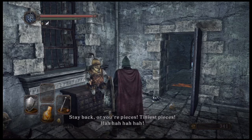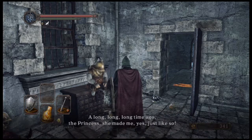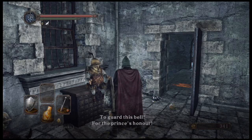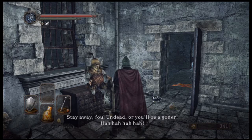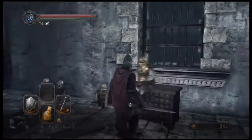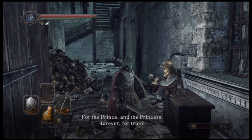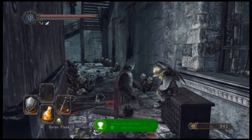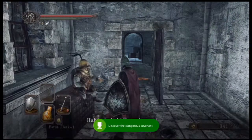The NPC speaks in rhyme: 'A long, long, long time ago, the priest says she made me, just like so. To guard this bell for the prince's honor. Stay away, foul undead, or you'll be a goner.' Abandon your covenant and join the Bellkeeper. Hell yeah — join this covenant, snag another achievement or trophy. I like achievements better.